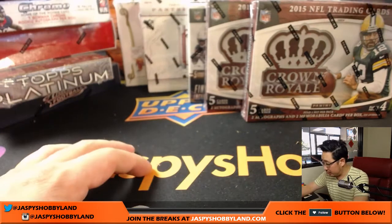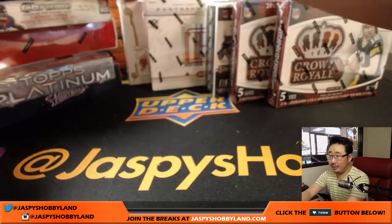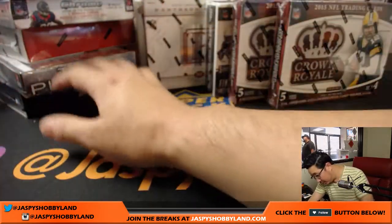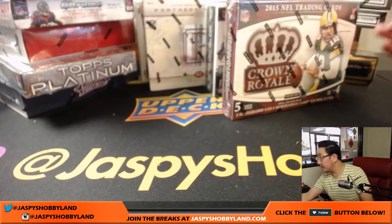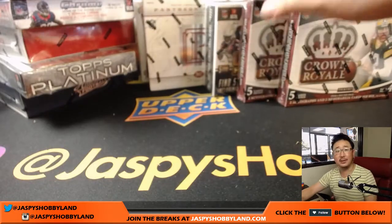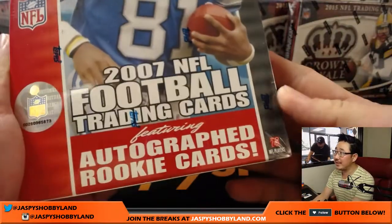We're going to start going — we're going backwards, starting with this spot. Let me count: 1, 2, 3, 4, 5, 6, 7, 8, 9, 10, 11, 12, 13, 14, 15, 16, 17. We do have 17 boxes here. We're going to go old school first — 2007 Bowman Chrome Football. Good luck everybody, and thanks for bearing with me as I draft during this break.